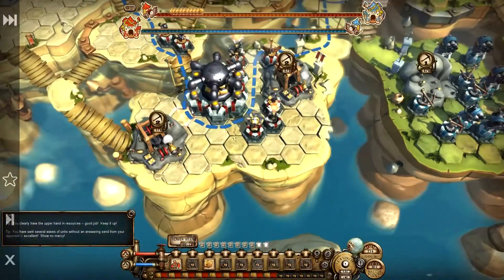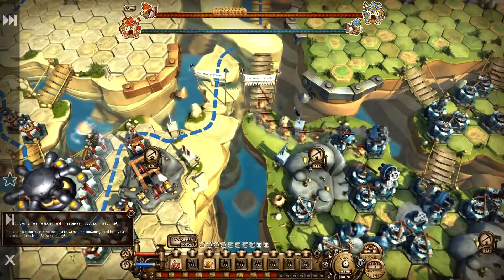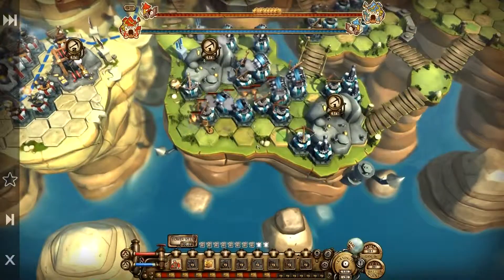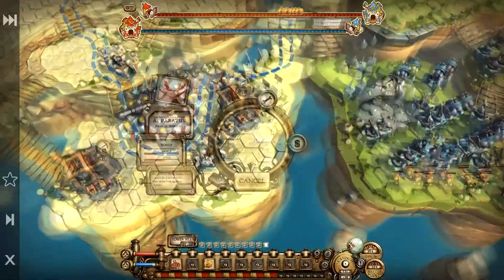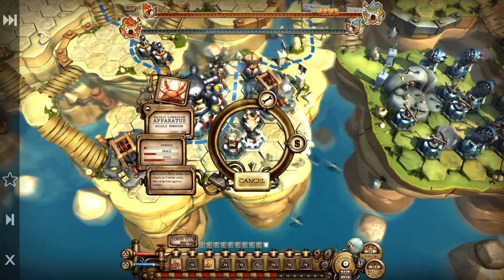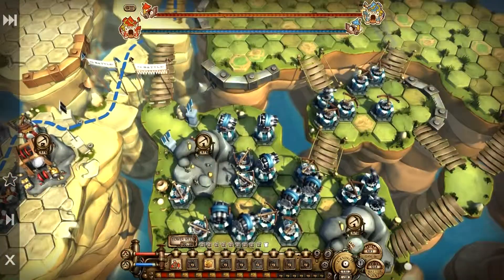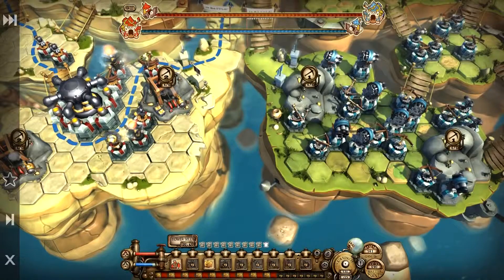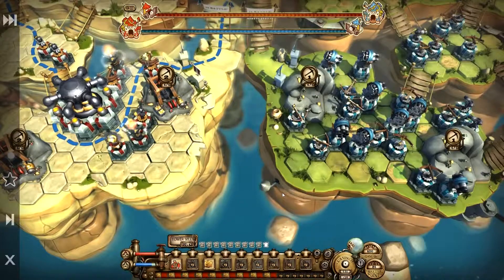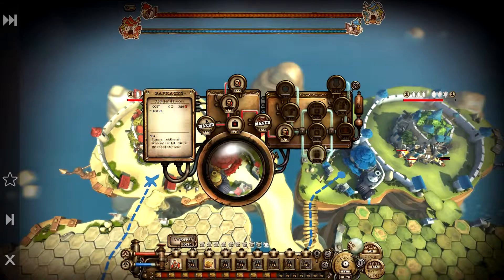He's going to send units, well we are too — keep upgrading our mines. With the battle points we're going to keep buying upgrades. I'm going for the shield because he doesn't have any of these — I'm calling them zap thingies, officially the Voltanic Liberation Apparat. Let's call them zap thingies from now on. He doesn't have any zap thingies, so with the shield our units will be better protected. Let's upgrade them even more, give them some more armor — you don't have to buy all the upgrades, just upgrade them fully and continue.